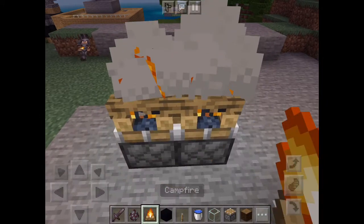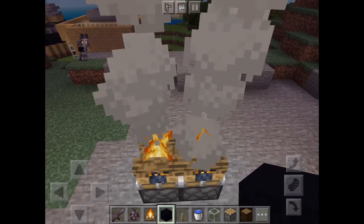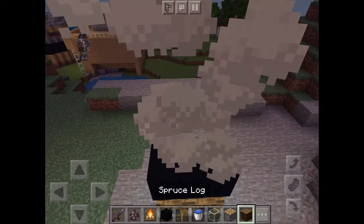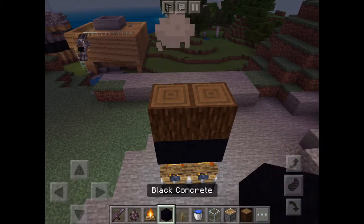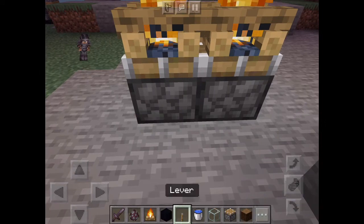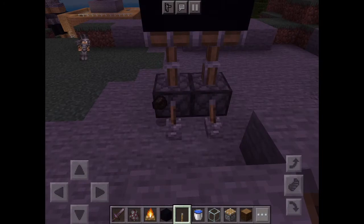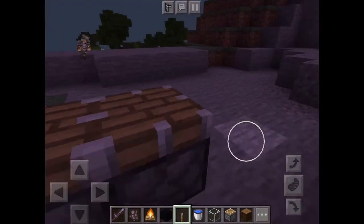Now put a campfire on both pistons and add a black concrete block above two of them, then put some wood on top of that, then some glass on top of the wood. Get your leather and put them on both sides and pull both levers. There you go, you get some charcoal.